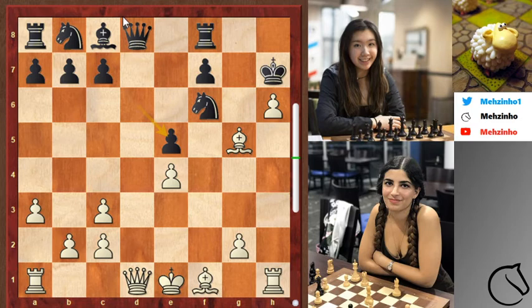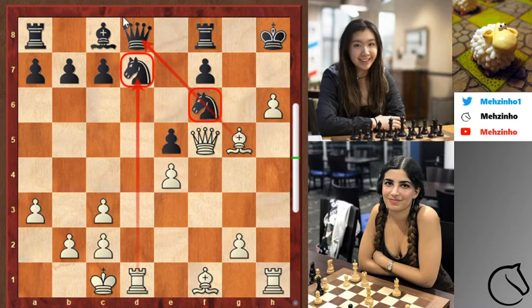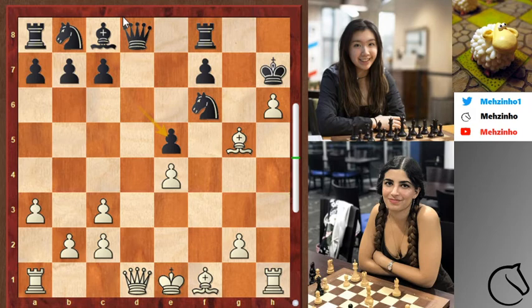I personally prefer queen to f3. Honestly, after bishop to g4, queen takes, queen takes, knight takes — it's kind of the same idea. But you give black more chances to go wrong, because if black plays Nbd7 — a move you generally want to play when the knight is pinned — you get queen f5 check, king h8, and boom, castles, and we also pin the knight on d7. Absolutely horrible for black. That's why I would prefer queen to f3, just to give black more chances to do the wrong thing.